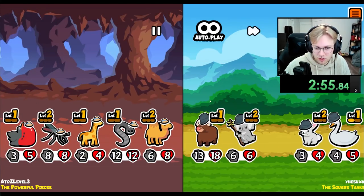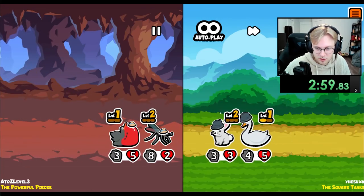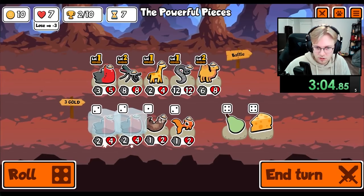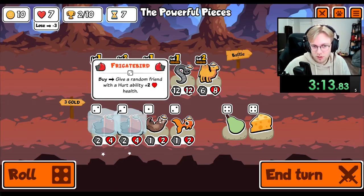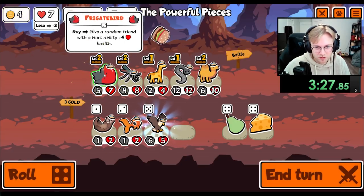Honestly, I don't think it would be broken. I think the bird should give, like, it seems kind of broken. But I think on buy, it should give a random friend with a hurt ability plus 2, plus 2. Because plus 2 health — that's worse than an Otter. And there's a requirement, and it's tier 2. An Otter's a plus 1 plus 1. But Auron turned and give plus 2 to something.